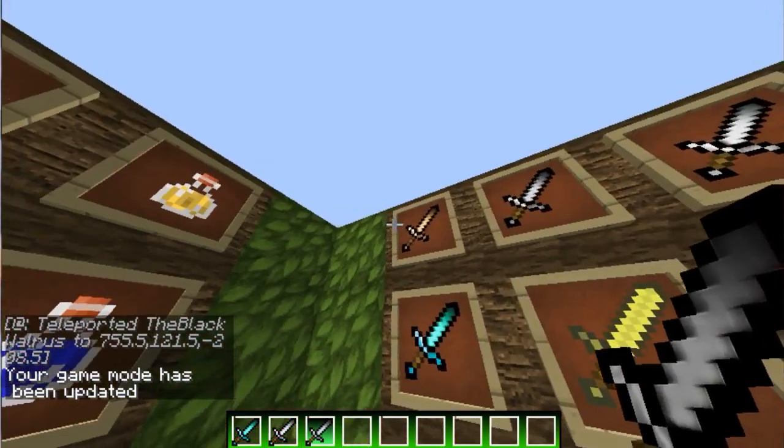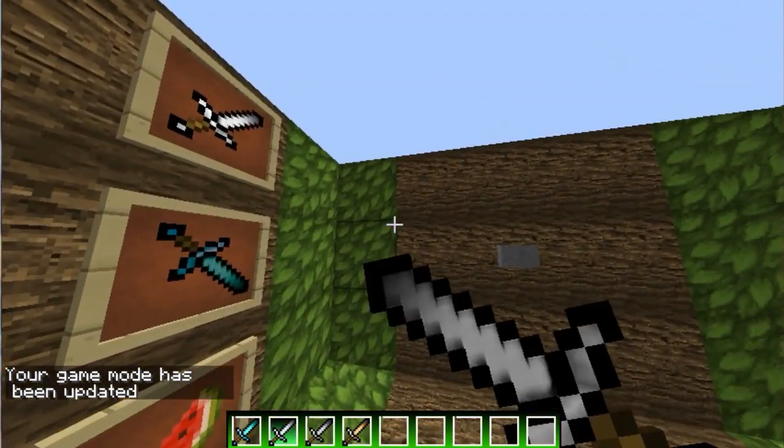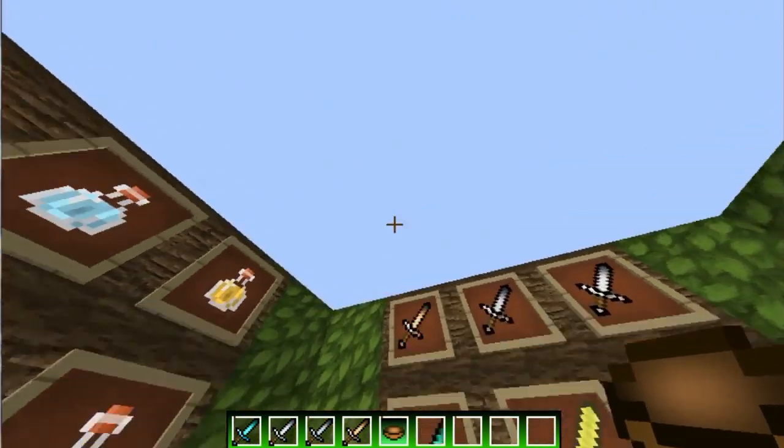So here are the swords, very nice looking in my opinion. So here's the diamond sword, iron sword, stone sword, wood sword. Honestly I just played around with it and then came up with this look, so it's pretty simple.